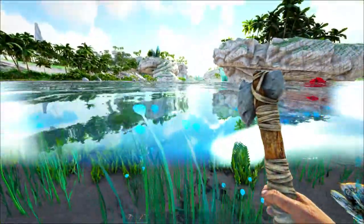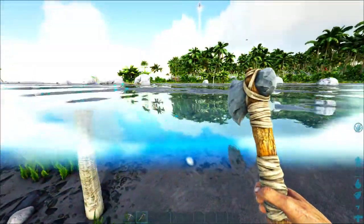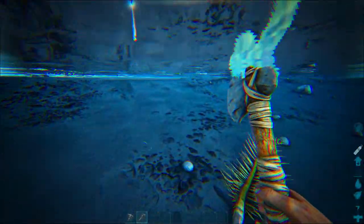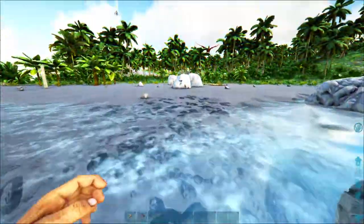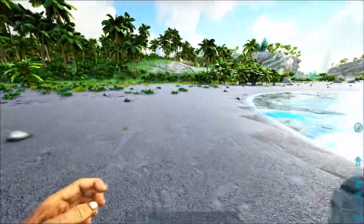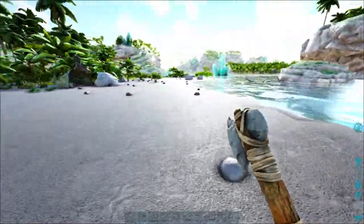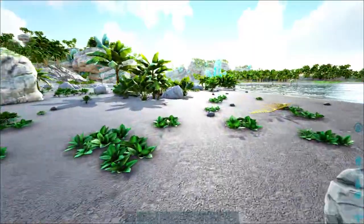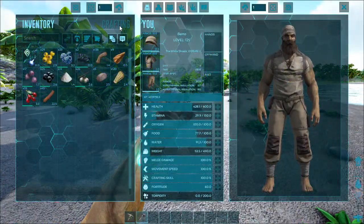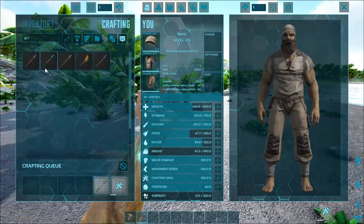We need to get some flint, make some arrows. That way we can kill any dodos around, try to get some hide, and then bolas - that way we can at least run. I've always wanted to run up and punch one of everything in ARK, just something I always wanted to do. We got the bow - let's pick up our nine arrows. Where's a dodo when you need one?